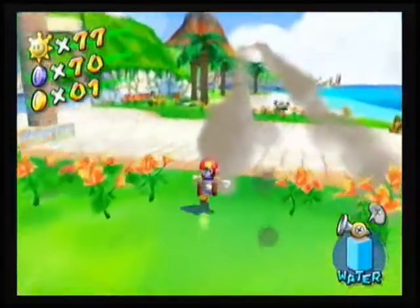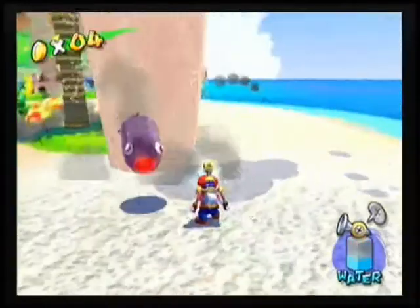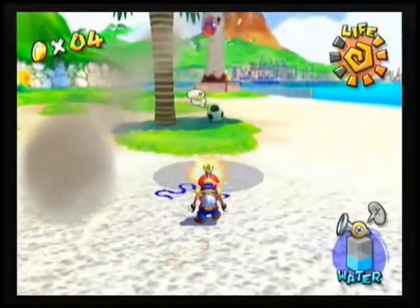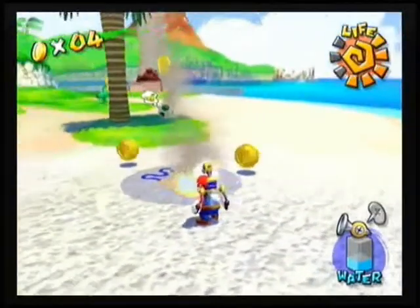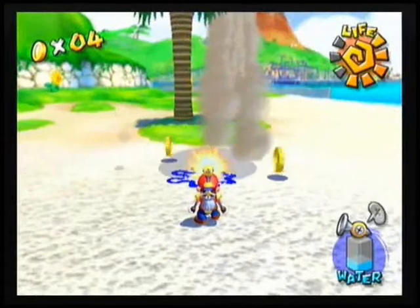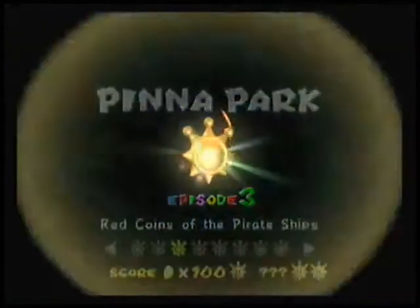I think there are a few like in Gelato Beach where you spray the ground and a shiny sprite appears — one or two like this. It's especially hard because all these bullet bills are hanging about. You just have to be persistent; waiting behind that tree helps as well.